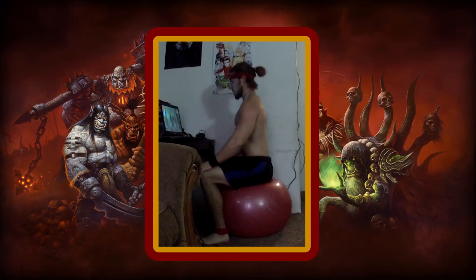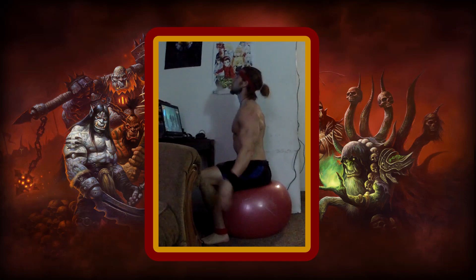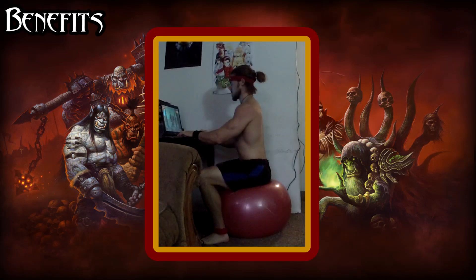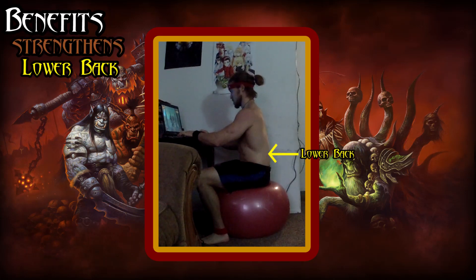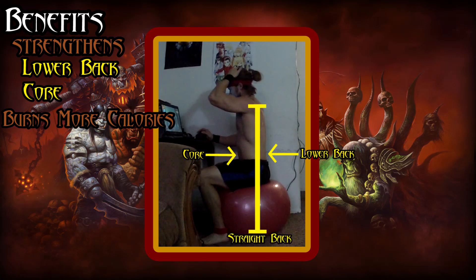Now we will be back on our epic flying mounts — the medicine ball — for the duration of our gameplay session. Make sure that you learn the riding skill first. Some of the many benefits to sitting on an exercise ball is that it will strengthen your lower back, your core, and it will help you burn more calories while you are playing. The proper way to sit on an exercise ball is to sit with a straight back, while tensing your lower back and core a little bit. Now, let's get to today's routine!